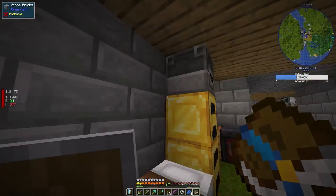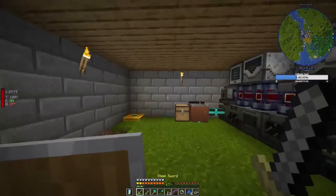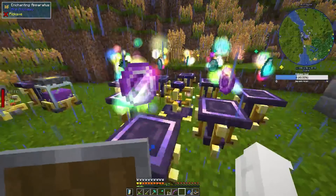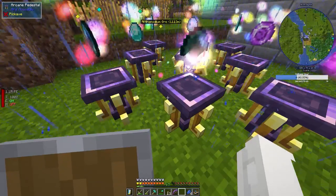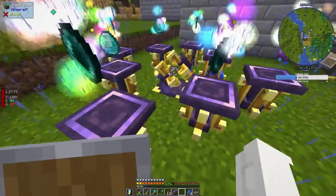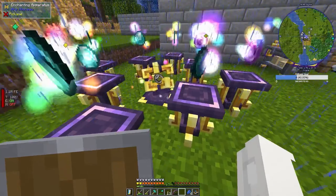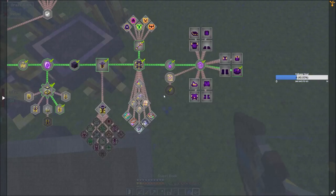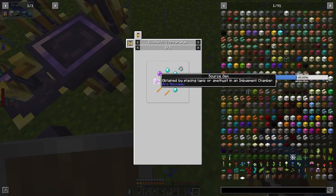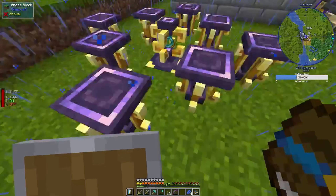There we go. Pretty colours, pretty lights, nice animation — and that'll get me a ring, which I'll then immediately upgrade to the next level, which is blaze rods, source gems, and diamonds.